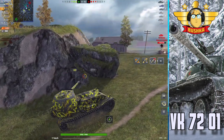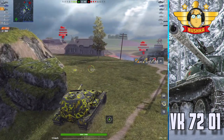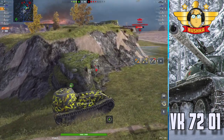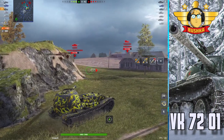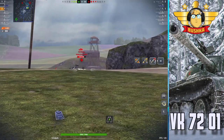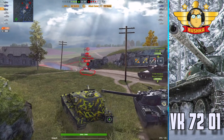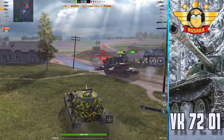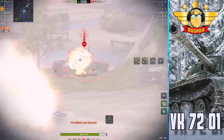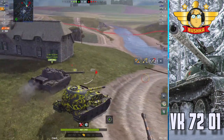That 900 HE on a heavy tank is just fine for doing business against Leopard sides, Progettos, Bat-Chats, that kind of thing. The gun isn't super accurate — no one's pretending it is — it's a 0.362 dispersion gun firing 600 alpha, but you have 85mm of HE pen, meaning the rears of a lot of tanks are available for business. The second game we're going to see is absolutely insane — stay tuned, it's going to be redonkulous.